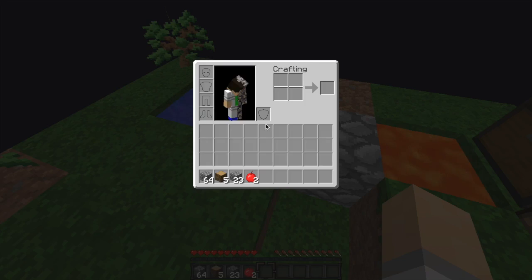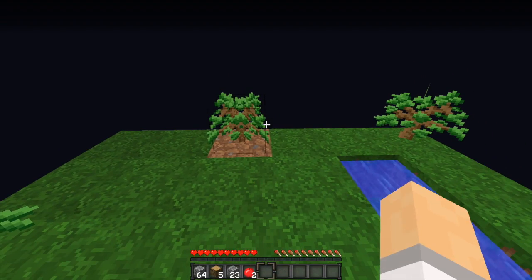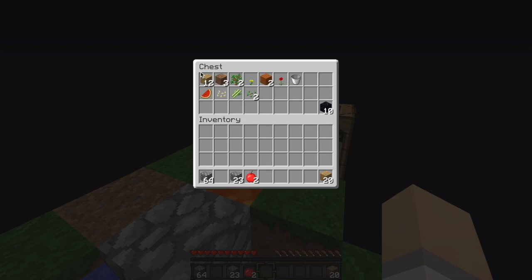I got some cobblestone and some wood because I just chopped down a tree. Next up would be expanding the island. I'm not quite sure how I want to do this, so give me a second to think. Okay, I have a plan — it's going to be mainly wooden but also with a bunch of cobblestone. There's wood in the chest and also three trees right there, so we're good.